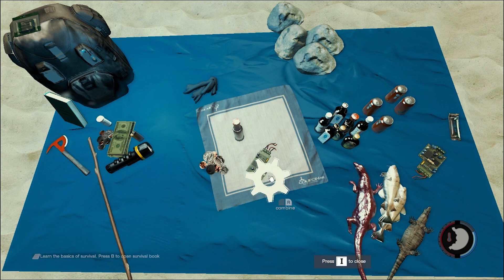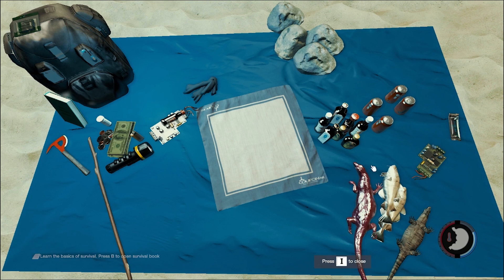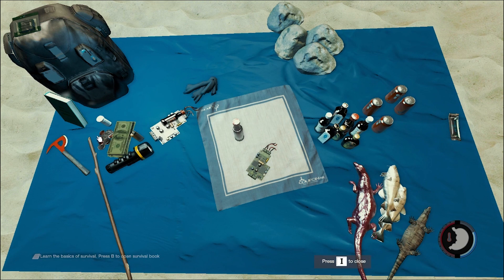So all we need is those three items — you click the cog here and it gives you an explosive. Let's make two of these, because they're really awesome.